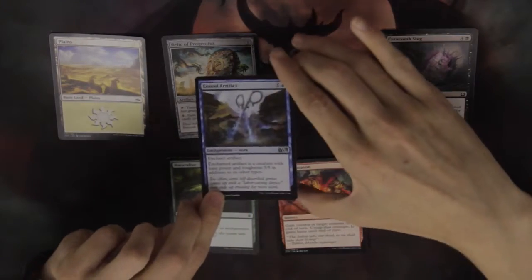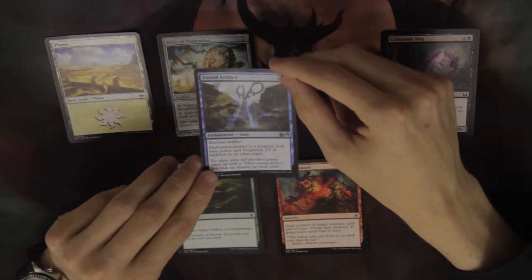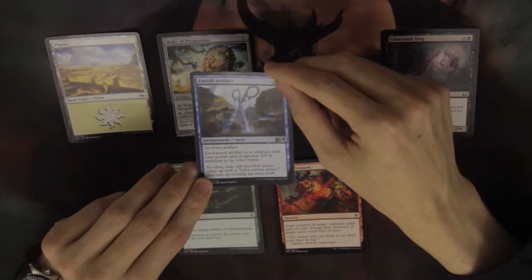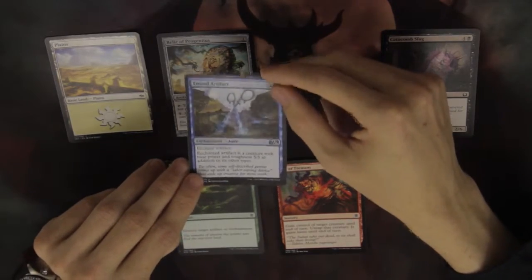The next card is an enchantment. Enchantments are used in a variety of different ways. For example, they can make your creature bigger, they can stop other creatures from attacking, or have a permanent effect on the battlefield — such as making certain types of creatures bigger on your side and making your opponent's creatures smaller. Enchantments are used quite often in Magic the Gathering.